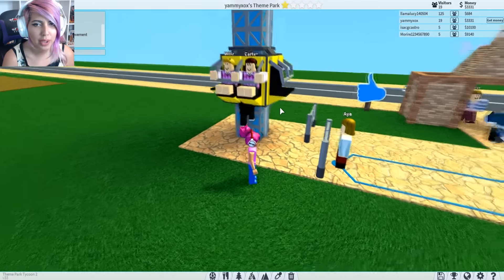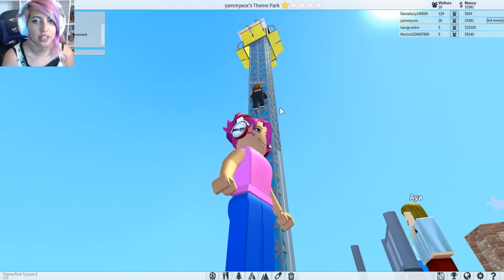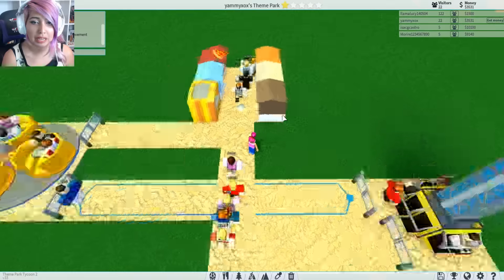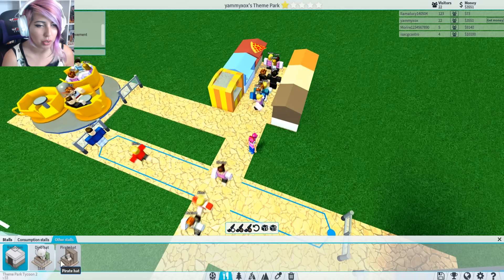Welcome to my theme park. I don't know why you're trying to climb up there — not what you're meant to do. You should move before you get hurt. He's climbing up there! What are you doing? This is against the health and safety regulations. This park is doing pretty well if you ask me. We should probably install some sort of bin because people are just leaving trash everywhere.